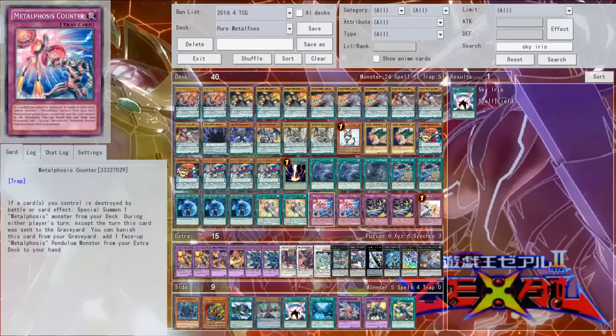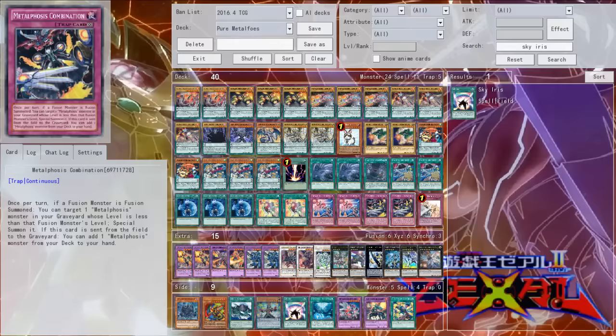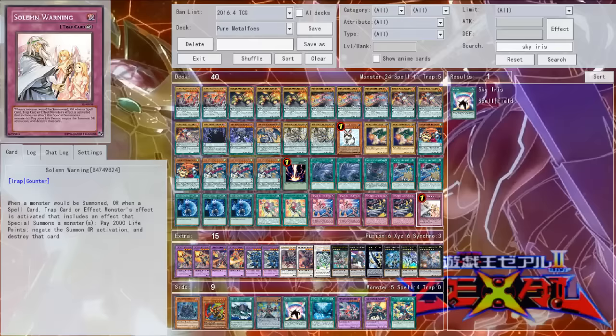For the traps, we have two Metalfoes Counter. Counter is really good — whenever a card is destroyed by battle or card effect, you can special summon a Metalfoes monster from your deck. And during either player's turn it has that Breakthrough Skill-like clause where you can banish it from your grave to add one Metalfoes Pendulum monster from your extra deck to your hand. So if your opponent Twin Twisters your scales you can activate this from the graveyard to recycle. Then two copies of Metalfoes Combination — once per turn, if a fusion monster is fusion summoned, you can target one Metalfoes monster in your graveyard whose level is less than that monster and special summon it, and then if it's sent from the field to the graveyard it searches a Metalfoes monster. In the Yang Zing variant in particular this card is one of the best in the deck because it has so much synergy with cards like Storm. And then we have one Solemn Warning to round off the trap lineup.